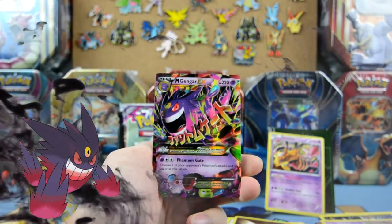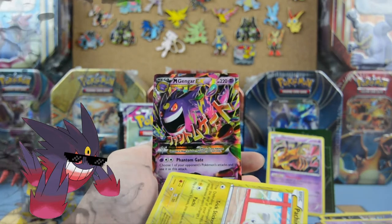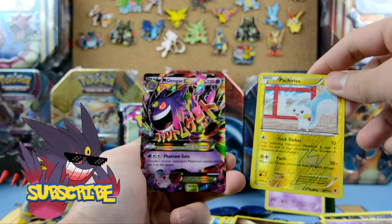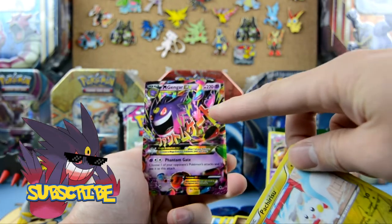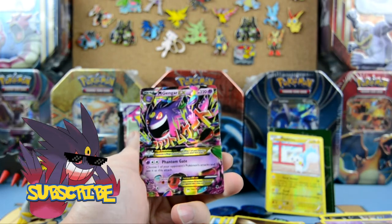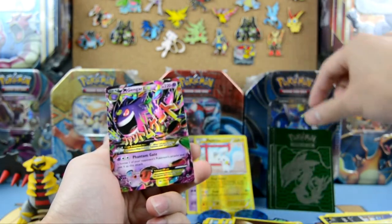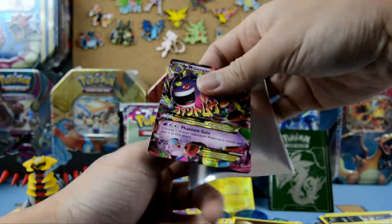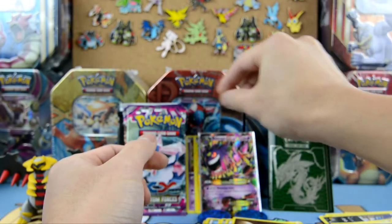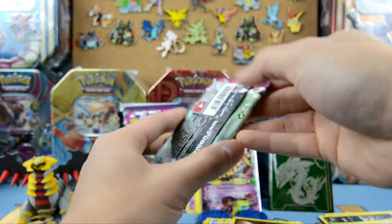Mega Gengar from Phantom Forces with 220 HP! Phantom Gate — choose one of your opponent's Pokemon's attack and use it as this attack. Very nice guys! I don't have a Mega Gengar yet, so this is perfect. Great way to start off Phantom Forces!